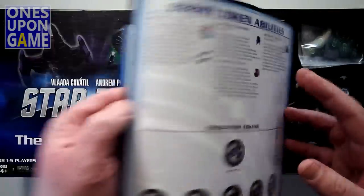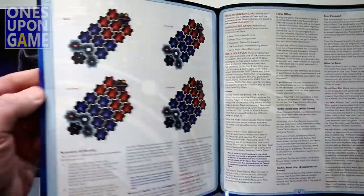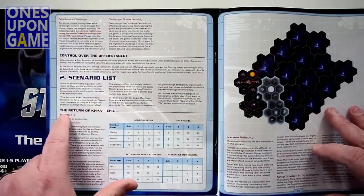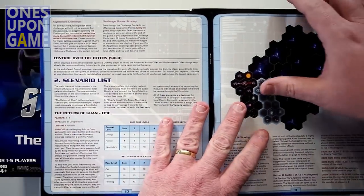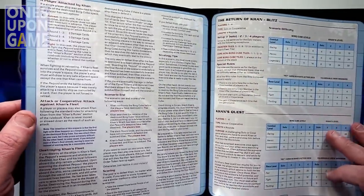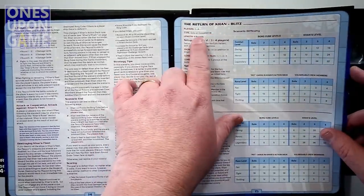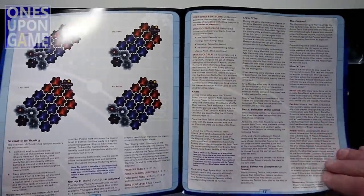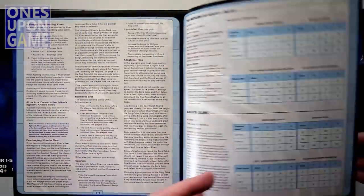The rulebook is full color, glossy — about 20 pages. Some rules, and it's got scenarios. We have the Return of Khan, which is an epic and it is solo or cooperative. Awesome. Another solo game. Then we've got the Return of Khan Blitz, which is also solo. We've got Khan's Quest, which is also solo. So you've got three new scenarios, and they're all soloable.